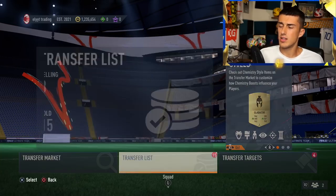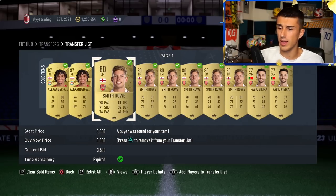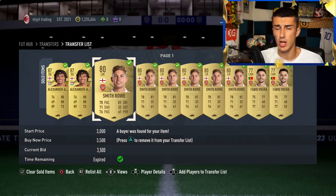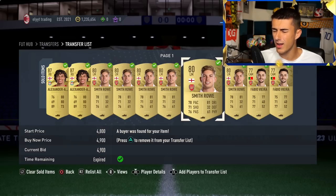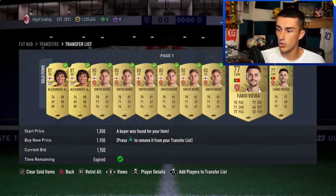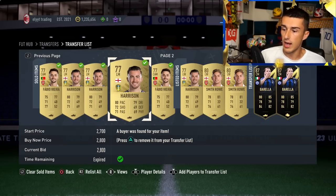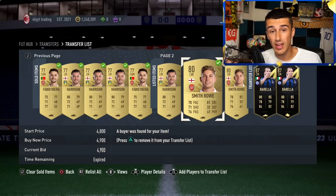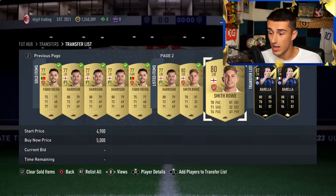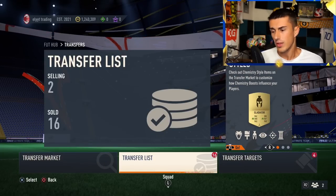Looking at my transfer list, I've been using this method to get easy coins all day. You can see Smith Rowe — which I changed to left-wing — selling for 3,500, 3,200, 3,200, 3,200, and even 4,900. Jack Harrison also sold at 2,800 multiple times, and another one just sold for 4,900 coins. This method is undefeated.